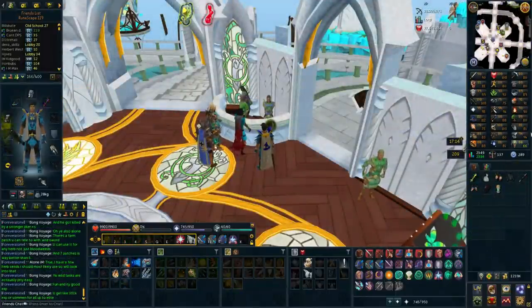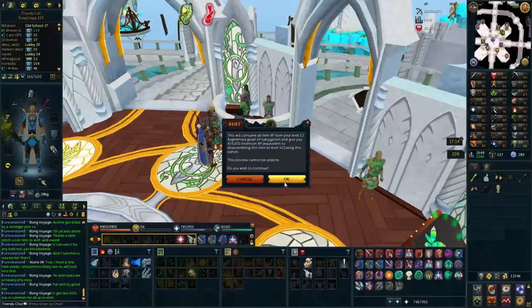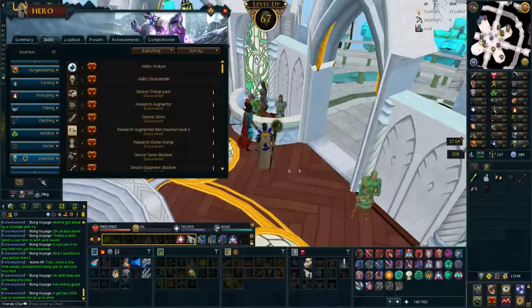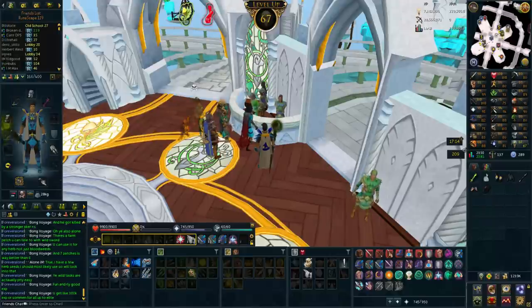I have some quick siphoning to do to get 67 invention, so let's get that real quick. I don't actually have any charge in my gear currently, so I'm going to have to go to the wilderness or something in a bit to get more charge, but for now I'm just going to do Slayer without it.